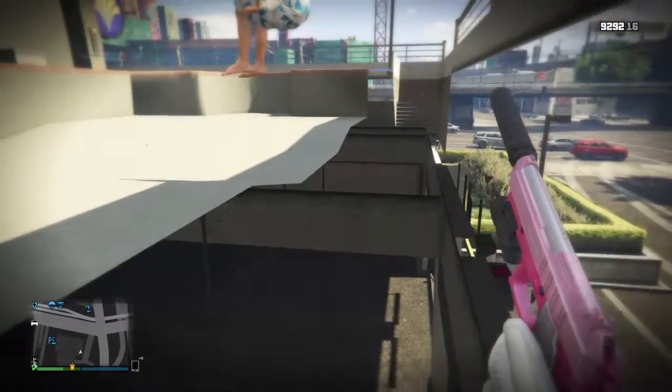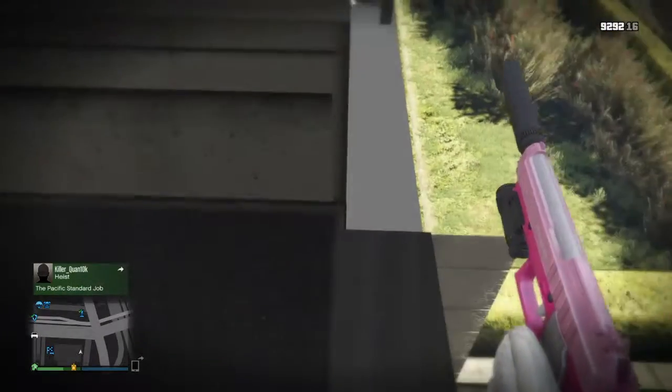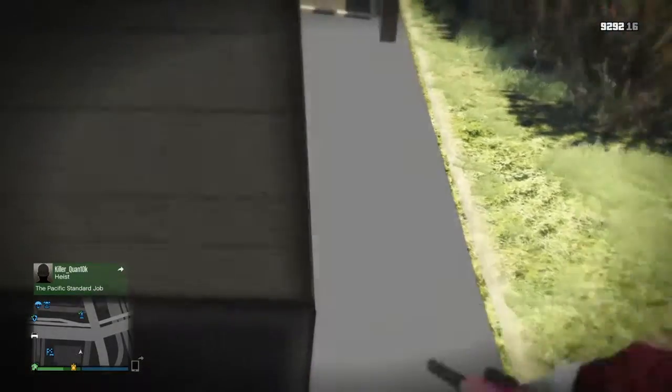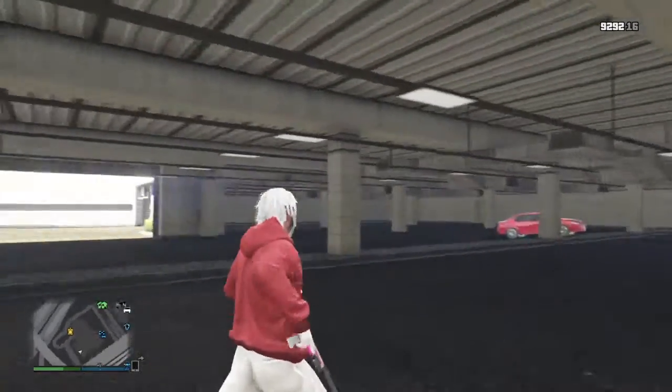Okay, sorry about the mic. What you're gonna do is come over here, just come over next to the pool and go into first person. Just walk ever so slowly — try not to fall. The reason you're going first person is so you can see your feet. What we're gonna do is land on this platform and you should be inside the garage.